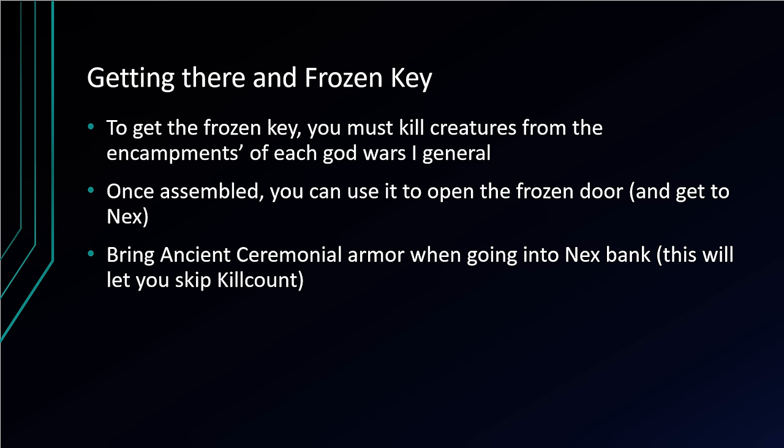To access Nex's encampment, you need a frozen key. You get this by killing creatures from the encampments of each of the four God Wars dungeon bosses. The key drops in four pieces and once you combine them, you'll have a frozen key. It's also really important to bring ancient ceremonial armor — it costs about 170k in the GE — and if you're wearing all five pieces, you can skip your kill count, which saves a ton of time since you'll be banking between every single Nex solo.